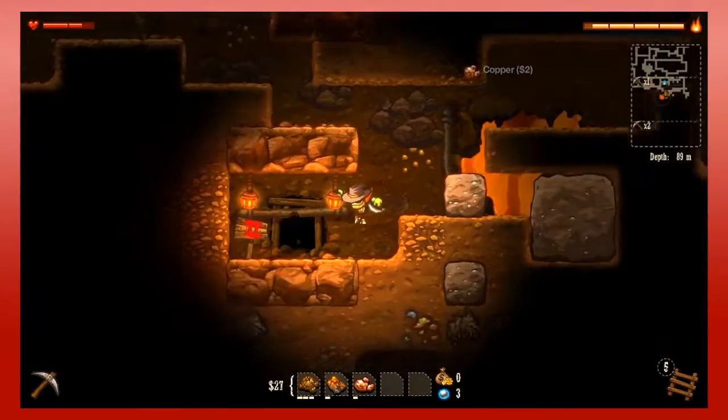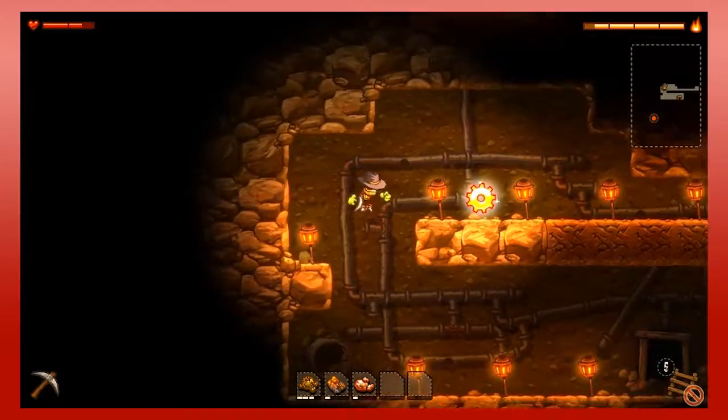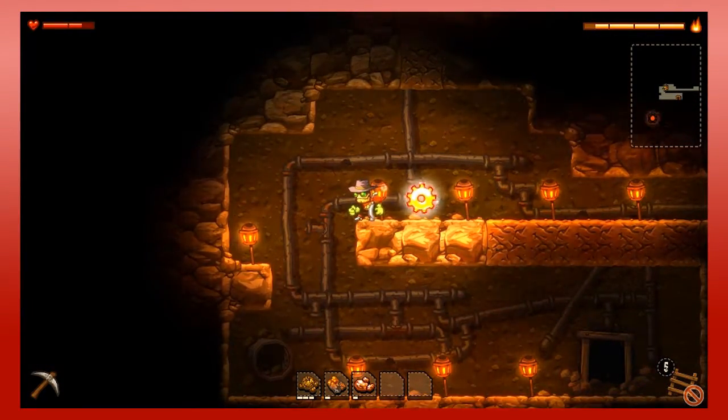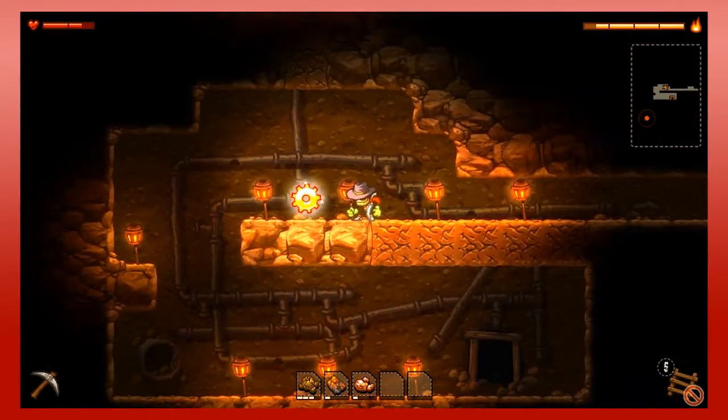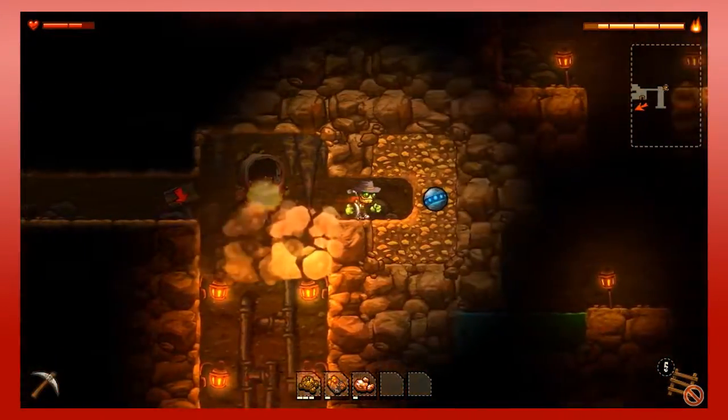And let's check out Cave 2, because I think I have enough open slots for Cave 2 to work. I don't know what this gold does — I want to say it's more fire, so I don't want to touch it right now because I don't need fire right now.